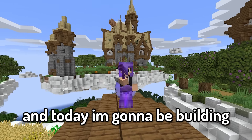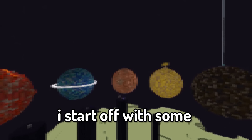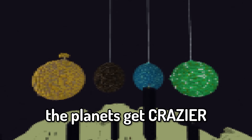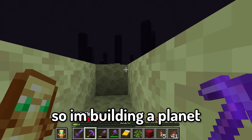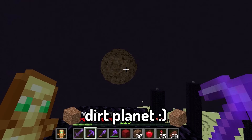There are nine ores in Minecraft and today I'm going to be building an entire solar system with a planet for each ore. I start off with some easy to get ores like coal and iron, but as the video goes on the planets get crazier and more expensive. So I'm building a planet for every ore, and I don't care what you say — dirt is an ore. So dirt planet.